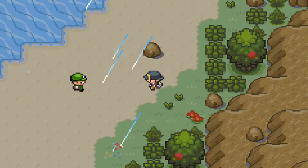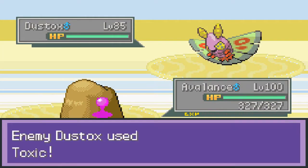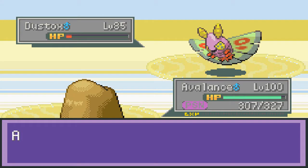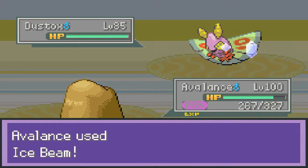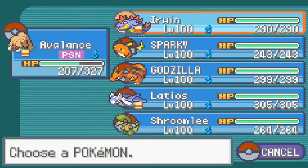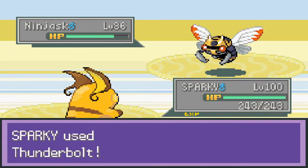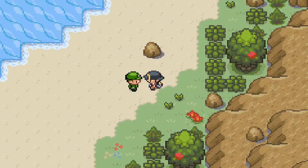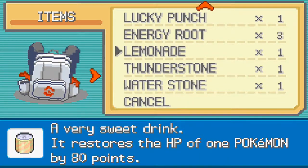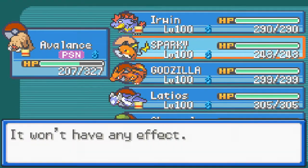You'll be finding a lot of trainers here too that have come out to play, so I'm gonna be battling everybody. This little bastard has to poison us and all that crud. I have baskets on a bicycle — god dang, this is really annoying. Blizzard attack, finish this guy off. Then with Sparky, thunderbolt attack. I'm gonna try my best to avoid most of these trainers but at this point I've just had it.